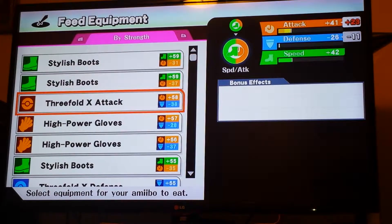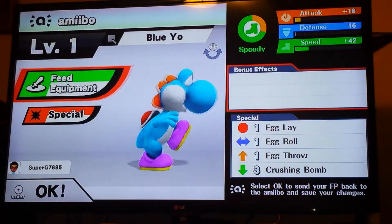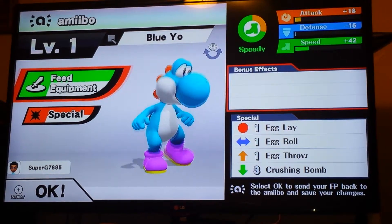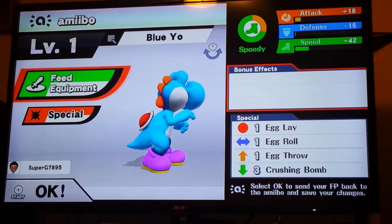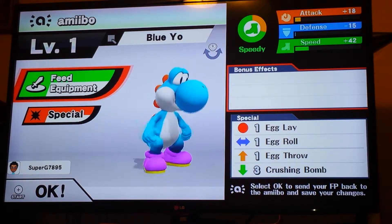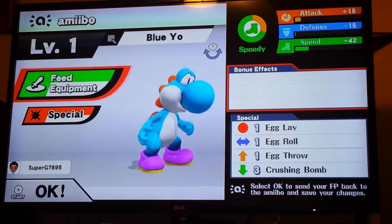His attack is very up. So my Yoshi is 18% in attack and 42% in damage right there. And you can use it to send the feedback.